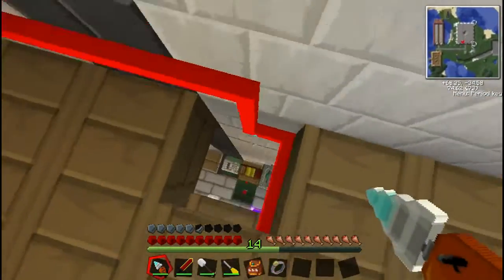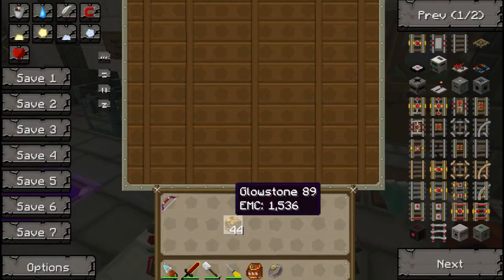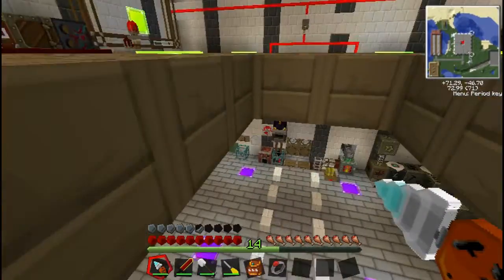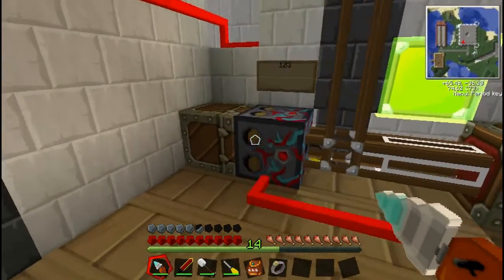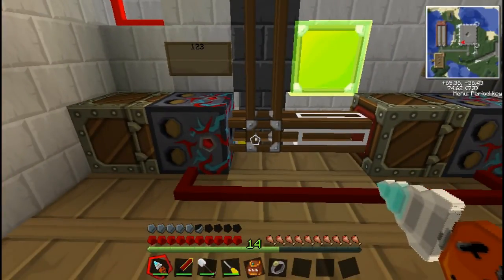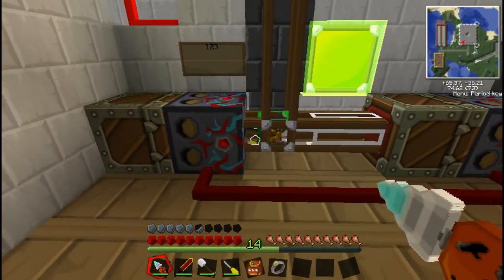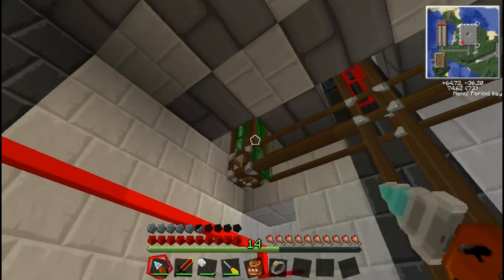For example, I put a piece of glowstone in here like so. It gets sucked up through the transposer, up all these pipes along the walls, through into this buffer, through this sorter. There we go — so this piece of glowstone gets sorted through into the green.